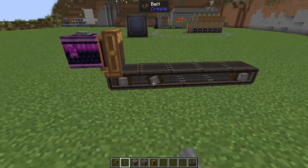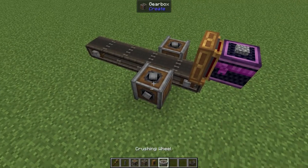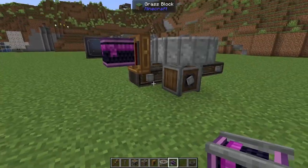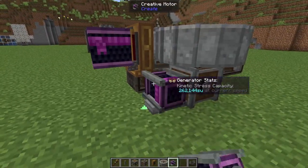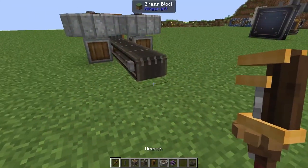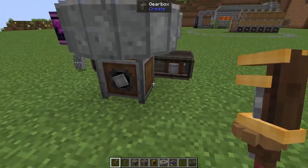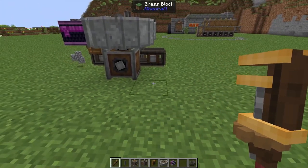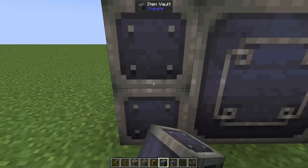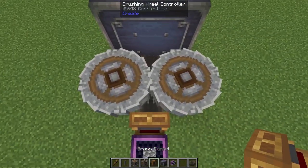We've got our belt here, we're going to add in a shaft. We're going to pop on a vertical gearbox on one side, a vertical gearbox on the other side, and on here we're going to add in our crushing wheels. If we add positive power to the right-hand side those wheels are going to be spinning in the correct direction. I'm going to shorten this belt so it's only extended one extra block from our gearbox. Right on the end of this belt we're going to pop down a 3x3 set of item vaults, then come around to the side with the crushing wheels on.